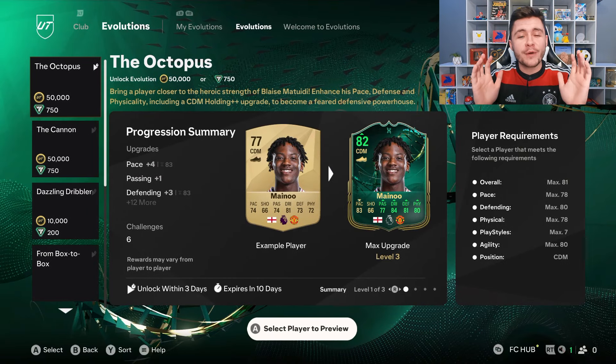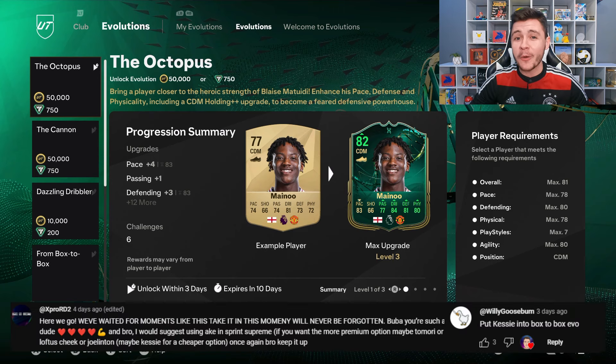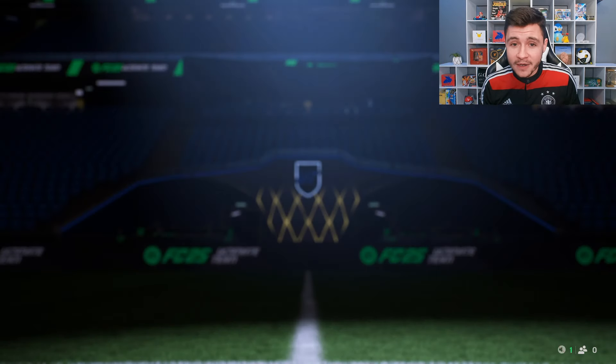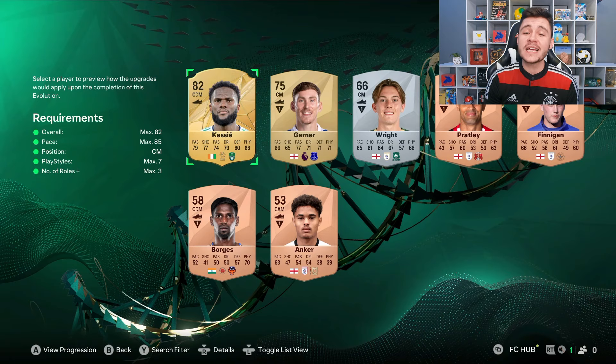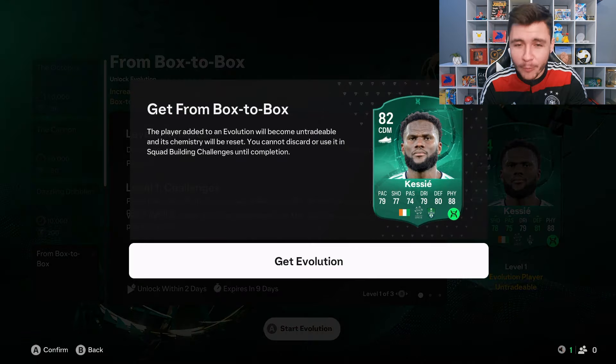For our next evolution, we're going to turn our focus to the box-to-box Evo, and this one is huge — there's so much potential going forward. The recommendation comes from our boys X-Pro and Willie Goose, who suggested we use Kessie. It might be a little bit more difficult to get him on full chemistry, but with the upgrades he looks like a phenomenal box-to-box midfielder. He's only going on the market for 650 coins, which is a very cheap option. It's going to help us complete some future Evos as well, and alongside Eddie Nketiah we are going to evolve Kessie using the box-to-box evolution.